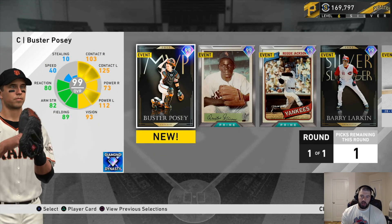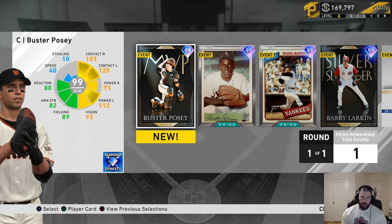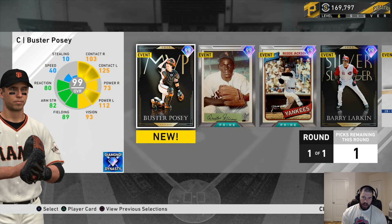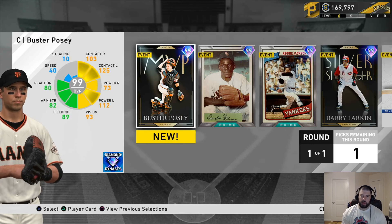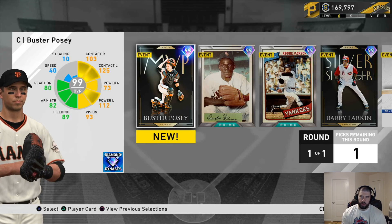If you don't have a good catcher, catcher is very thin in this game so far. If you haven't done the collections to get Mike Piazza or Craig Biggio from the full American League collections — and you could put Craig Biggio at catcher — then pick Ryan Sandberg. However, if you don't have a good catcher like Piazza or Biggio, I would pick Buster Posey. Catchers are super important this year for blocking balls in the dirt — you don't want to give up extra bases because your catcher can't block. Plus Posey's numbers are ridiculous and this card is amazing if you need a catcher.